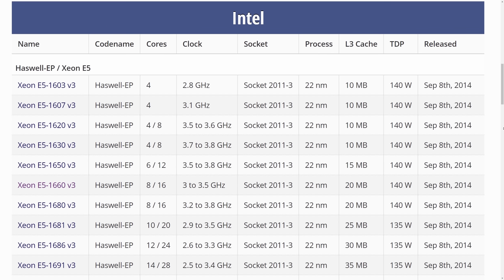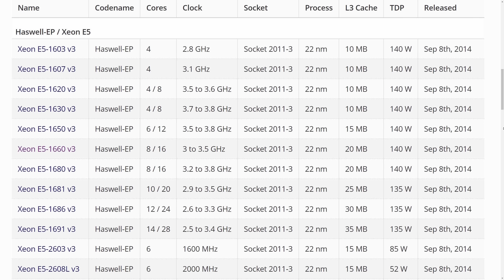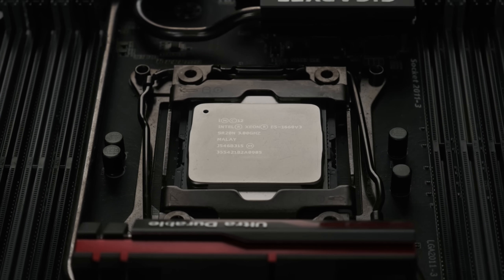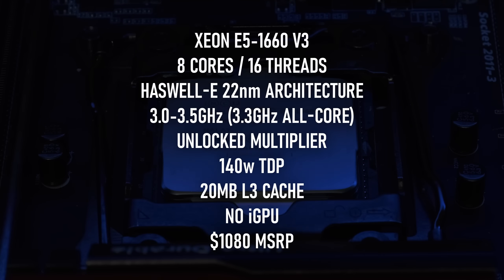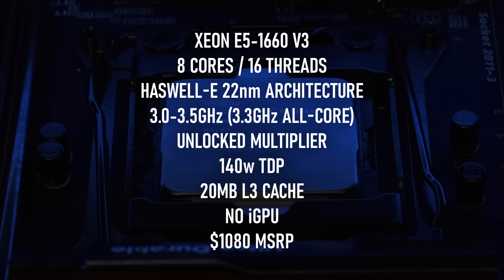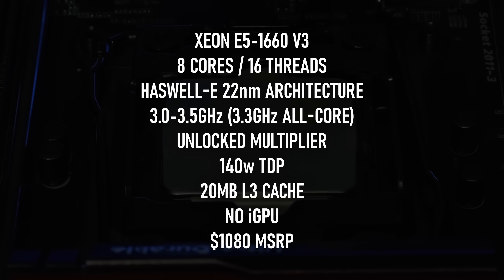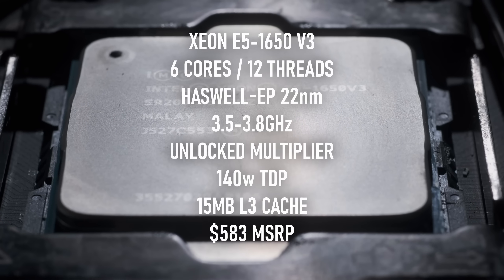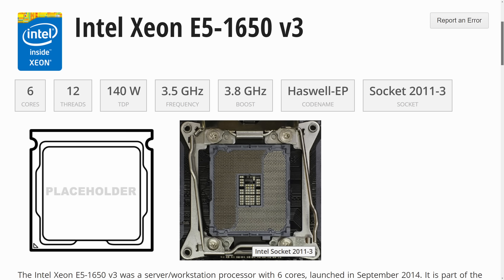For one thing, only the E5 1600 V3 series has unlocked multipliers, and not all of them at that. The CPU I'm using today is the 1660 V3, which has 8 cores, 16 threads and 20 megabytes of L3 cache, and I'll be using its unlocked multiplier to take it to an all-core frequency of 4.3 GHz, which is as high as this chip wants to go. I've already tested the 6-core version, the 1650 V3, in a video a few months back, but that's really about it for viable unlocked Xeons on this platform.